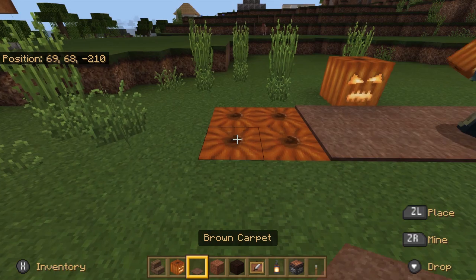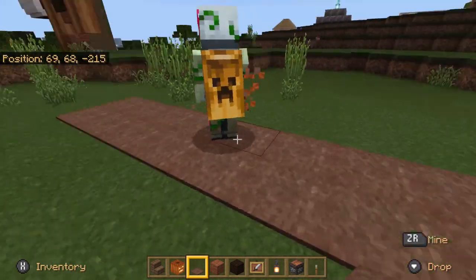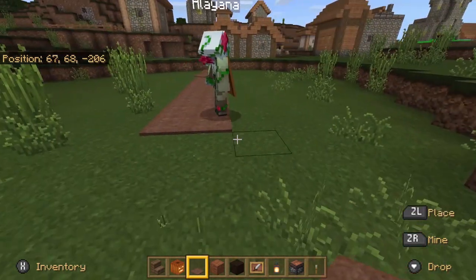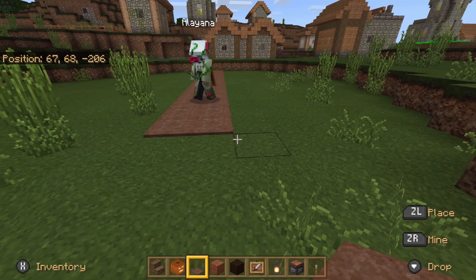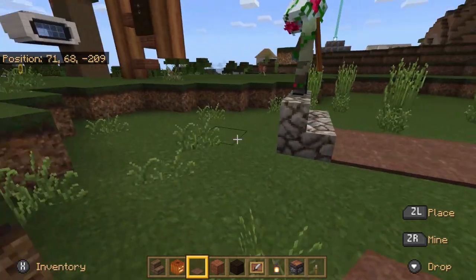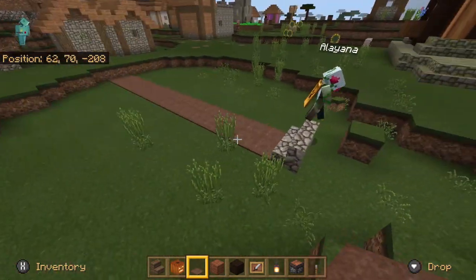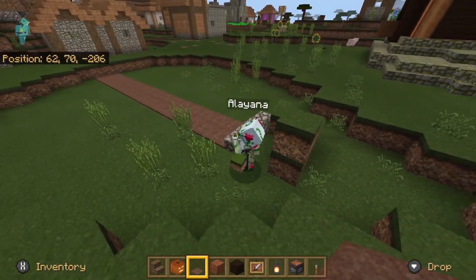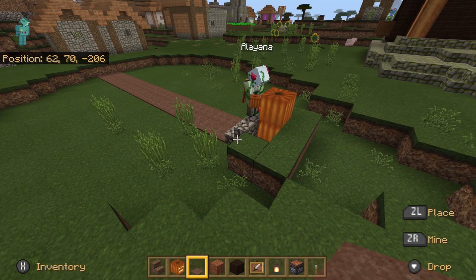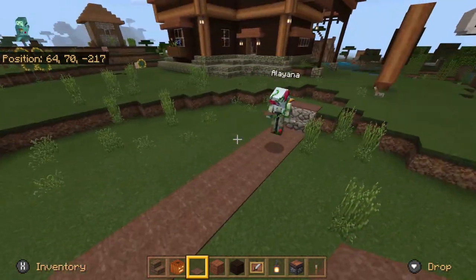If you put carpet on top, it won't cover the pumpkin if you stack it right there. A lot of the hidden lighting tricks work when you have it buried within areas. So if you put stairs here and then put something around the stairs, and then put the pumpkins right here, then it works.